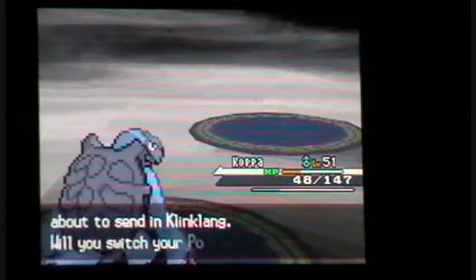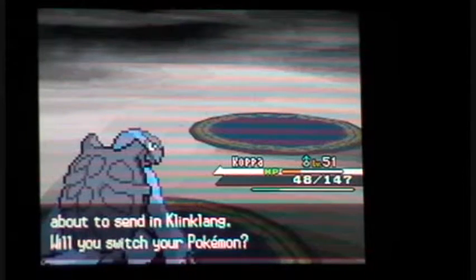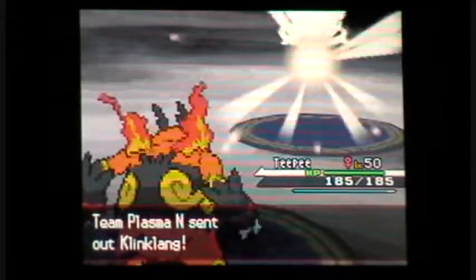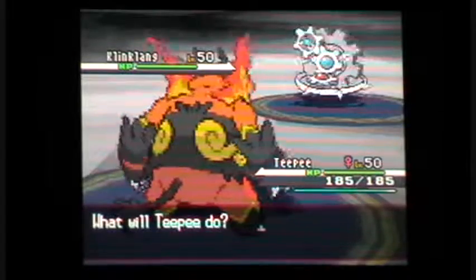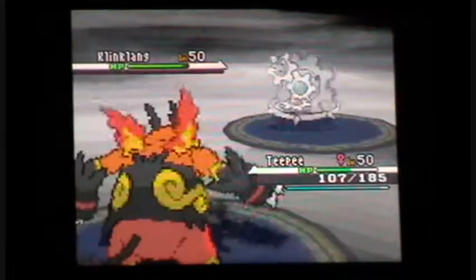Next up is Klinklang, which is an evolved form of Klink. Steel type with ability Plus, with moves: Flash Cannon, Hyper Beam, Metal Sound, and Thunderbolt. So if you've got a Fire type, this should be pretty easy. This probably won't do much because this is Focus Blast, and it's a Fighting type. And that did more than I expected.